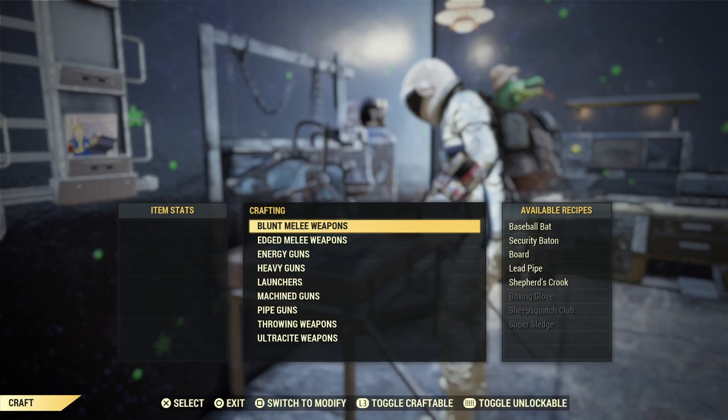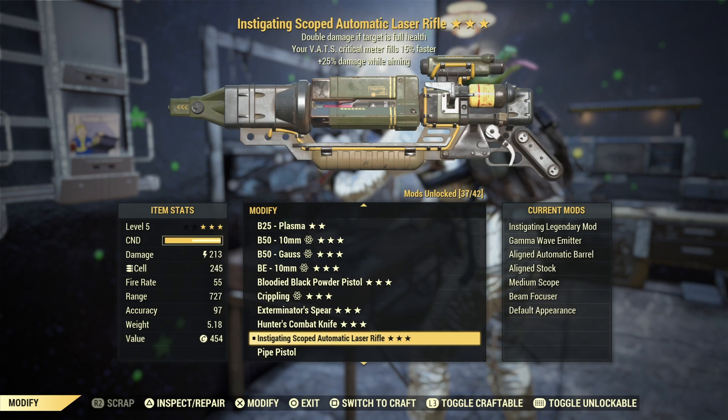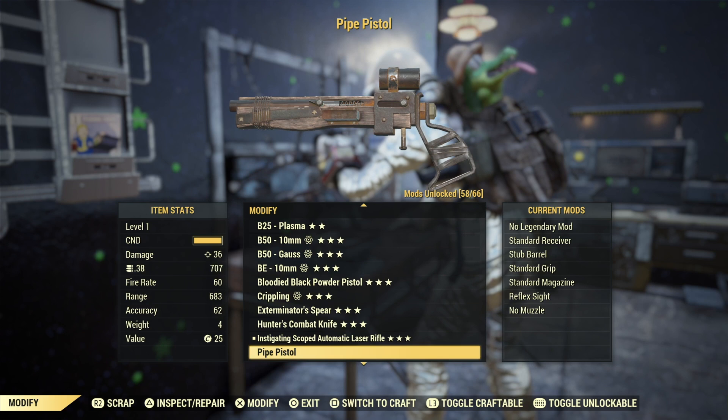Nuclear Winter weapons are extremely hard to come by. They have extremely high value — really high range, good damage, and of course some of them are unbreakable. So I'm gonna try to make these two weapons legendary.